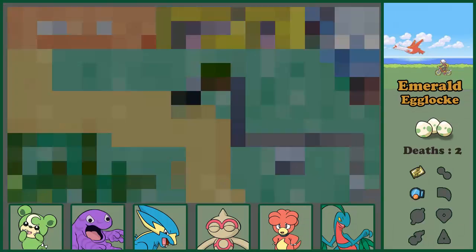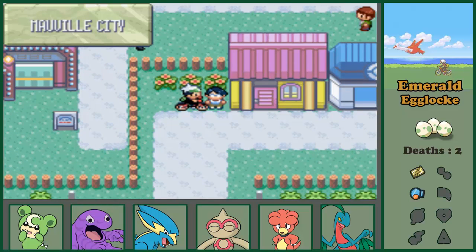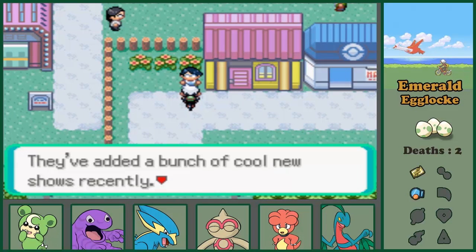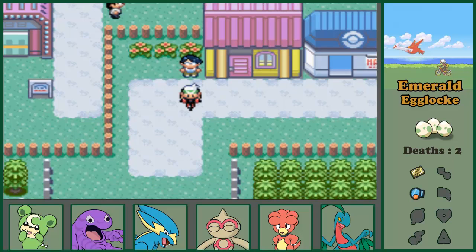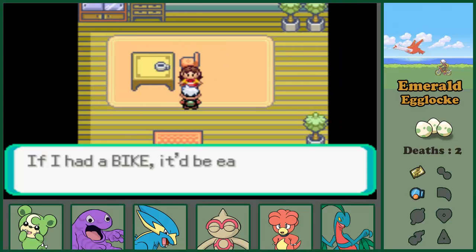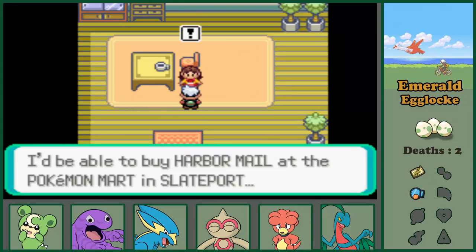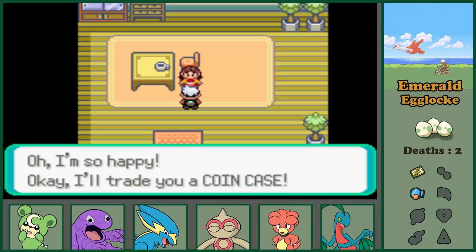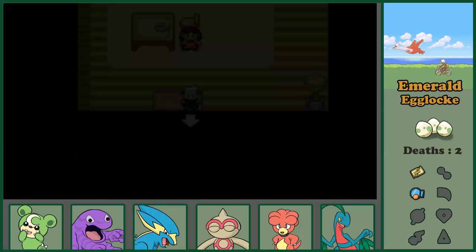Let's go back and then we'll go back into the gym. Finally - I've been training for it so long. If I had a bike it would be easy to cycle to the Mart for some shopping. I'd be able to buy Harbor Mail. Oh! You have Harbor Mail? Will you trade it for a coin case? I'm so happy! I'll trade you a coin case. That coin case can be used at the Game Corner.